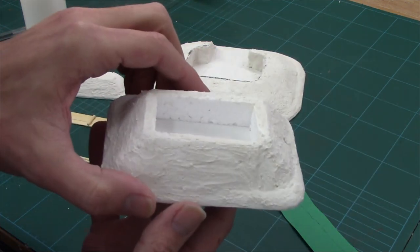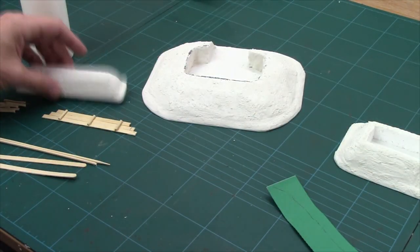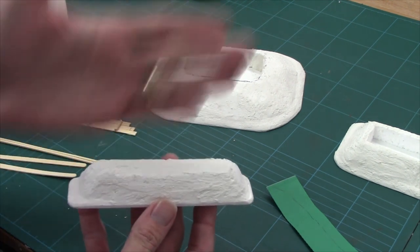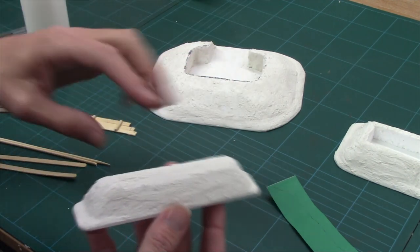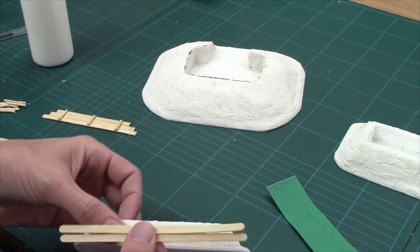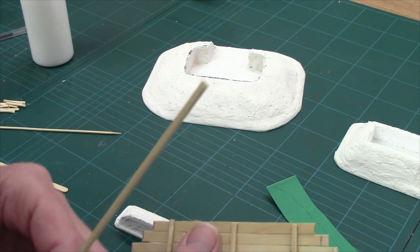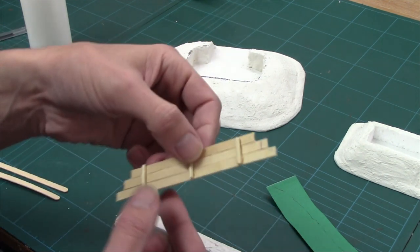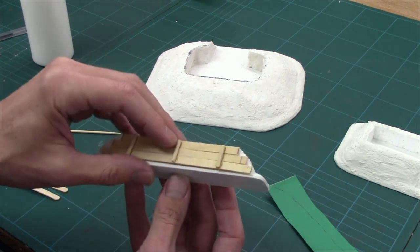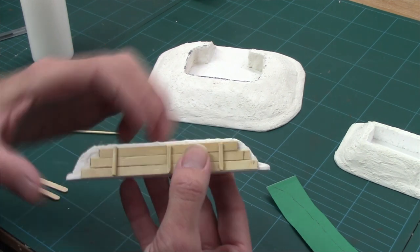Slit trenches were typically just dug into the ground — they never had supports — so we're not going to worry about those. But with the breastworks, because it's essentially a pile of earth mounded up for a sharp shooting position, they would buttress it. To do this I've got some coffee stirrers, laid out and trimmed to size, and then super-glued with gel super glue a couple of snippets of barbecue skewer. I'm going to glue it on with a bit of PVA to provide the support for the back of our breastworks.